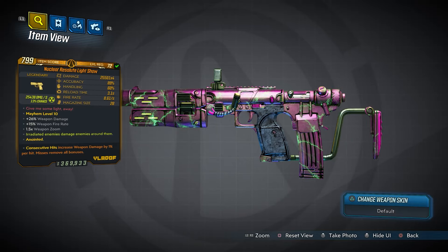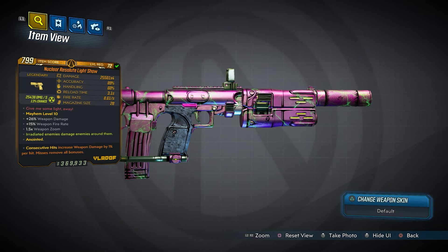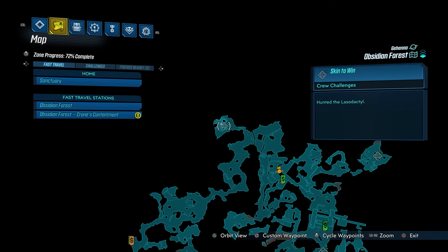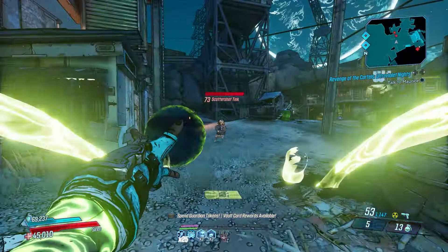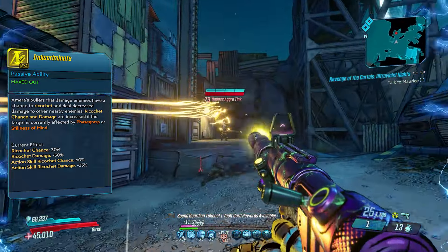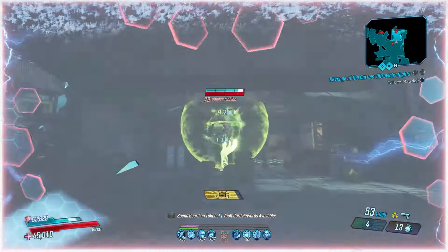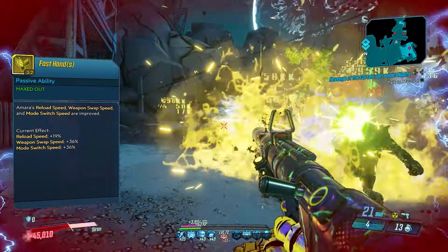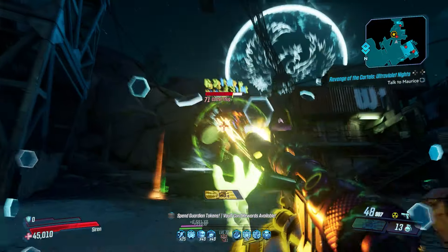Last for pistols is the Light Show, which comes in all elements including none, and drops as part of the Bounty of Blood DLC from Lazodactyl in the Obsidian Forest. The Light Show fires 4 projectiles in a circular pattern that rip through targets, and Indiscriminate proccing for each of those 4 projectiles makes it even deadlier while mobbing. If it has a weak point it's reload time, but with skills like Fast Hands, Amara can reduce the downtime and increase damage time.